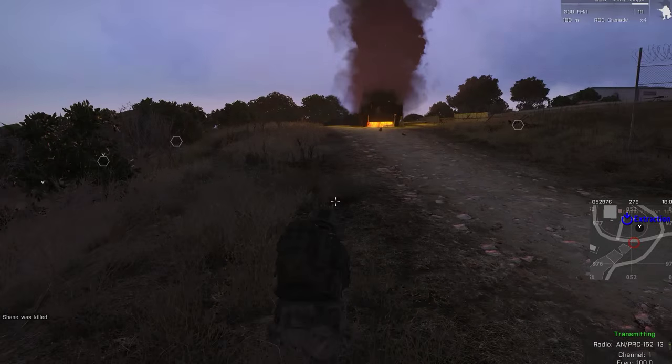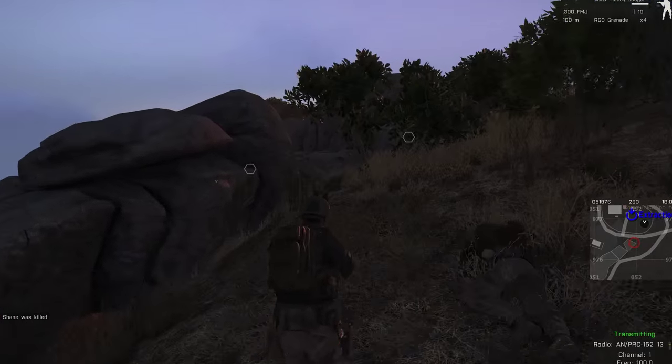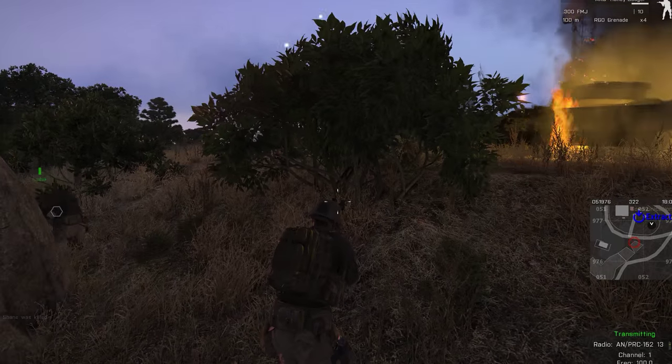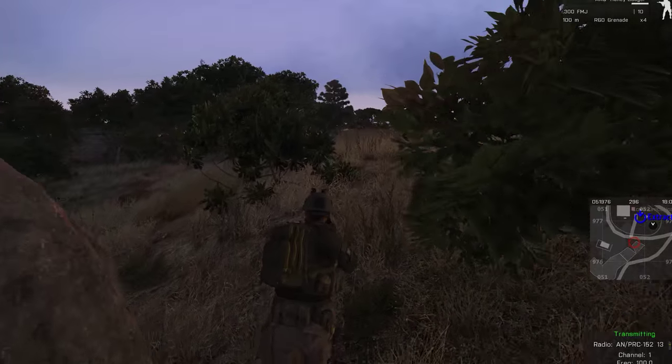Ground team, I want you guys to form up at your current location — let's just all stay close. Anyone have smoke? I do — got tons of smoke. Let's put some smoke out on this highway just past the destroyed Bradley, then we're gonna make a push towards the buildings. How copy? Copy.